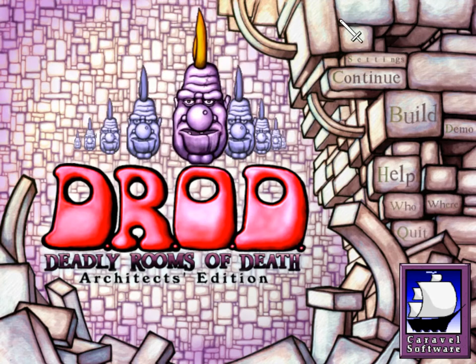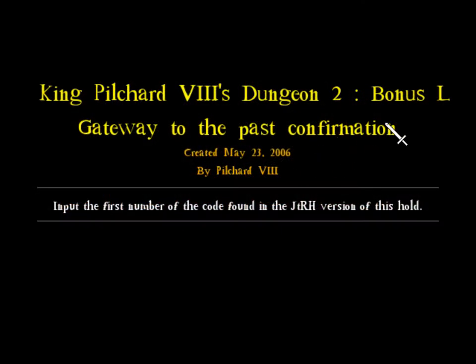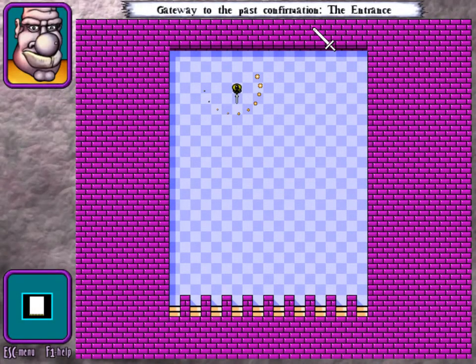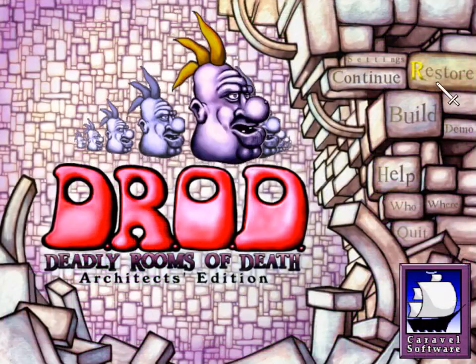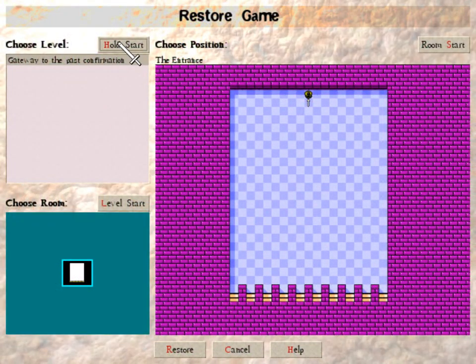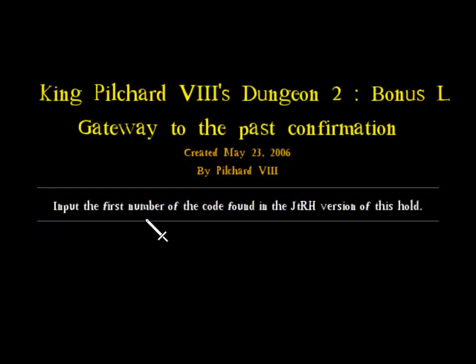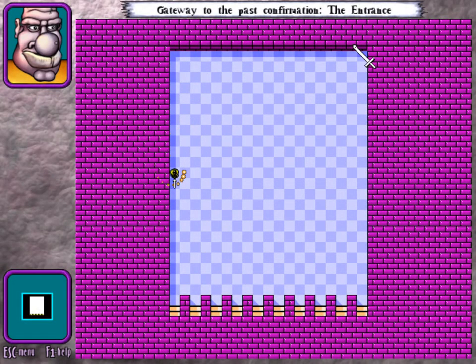We are now in Architects Edition to try out the bonus hold. King Pilchard VI's Dungeon 2 bonus level — Gateway to the Past. Confirmation. Alright, let's pull out the code real quick. There it is. Okay, so guessing it's... the first number of the code. I'm guessing it's from left to right.